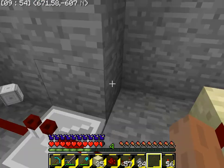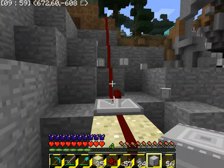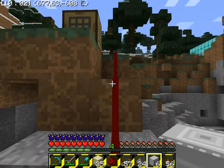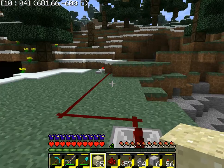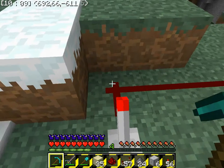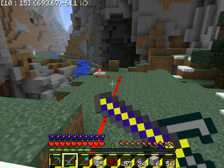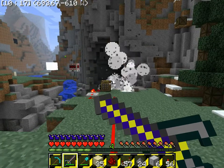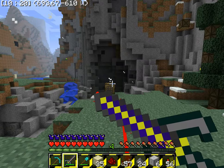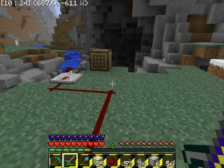And then, once you've done that, you make sure it's lighted at the front so it will light it, and you run back to your fuse. Then you just simply flick it and wait. Turn it off, and there you go.